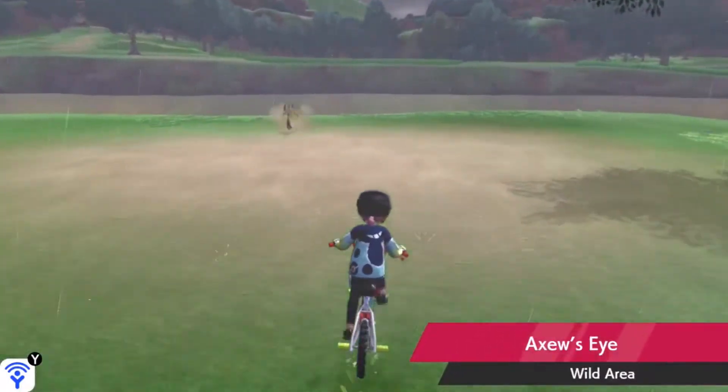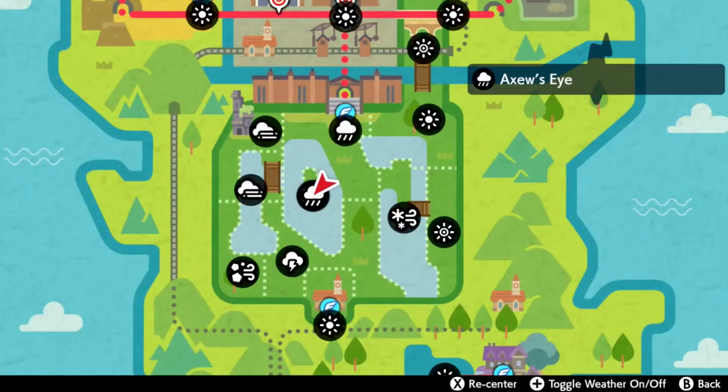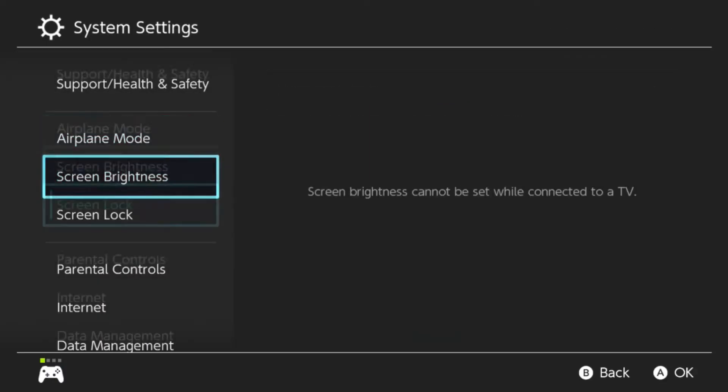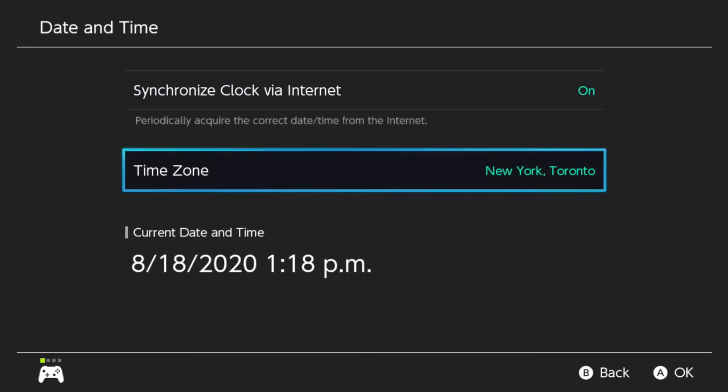Once you come to Axew's Eye it needs to be raining. If it's not, open up your map and look for the little cloud with rain symbol. If it's not that symbol, go to the home menu, system settings, all the way down to system, then date and time, and set the date to August 18th, 2020.